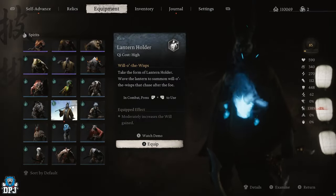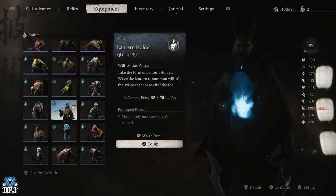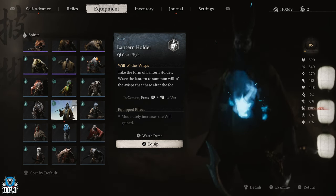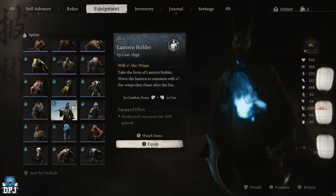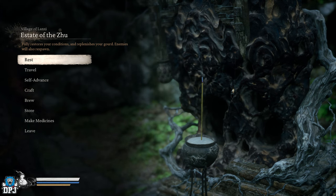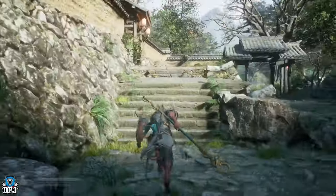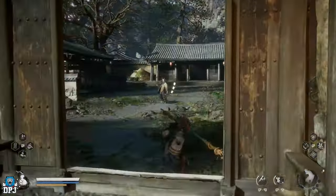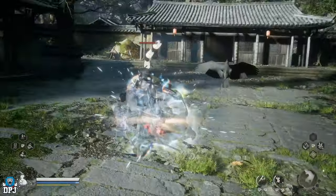Next up we have the Lantern Holder. When you have it equipped it will increase those will gains. This comes within Chapter 4 and you want to come to the area of the Village of Lanxie and the Shrine of the Estate of the Shoe. From here, follow the short path I take on screen now to this enemy. I actually got this dropped first time — if it isn't a guaranteed drop, rinse and repeat the farm until you get it to drop.